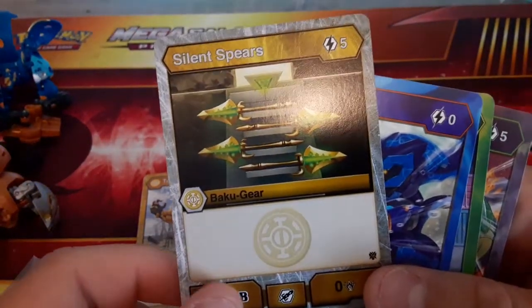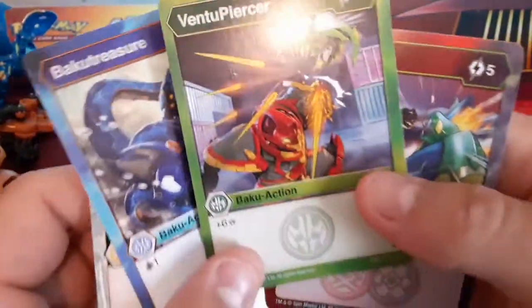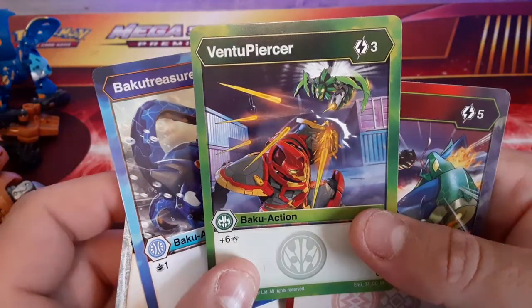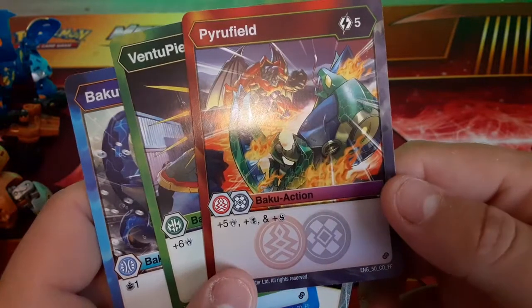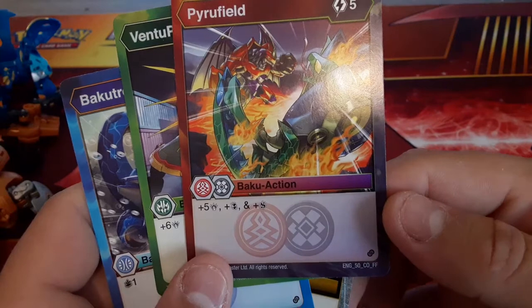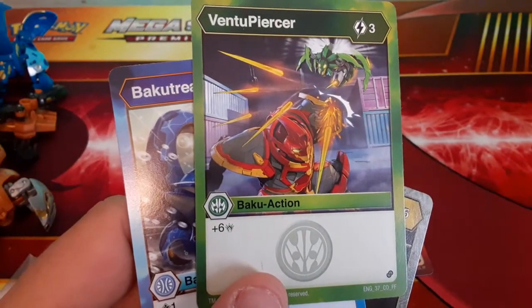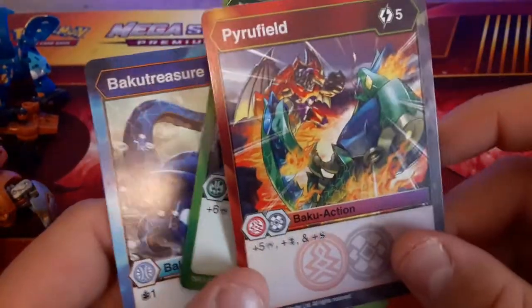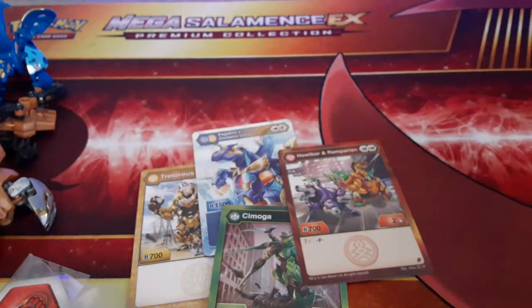Ability cards: Silent Spears, Baku Treasure, Ventu Piercer - that might be a misprint actually. And then the fusion card is Pyro Field, five charge, 500 attack. There's also what looks like Double Helix or something and Shadow Strike - that's for both. I'm going to look into the Ventu Piercer because if it's a misprint that'd be cool. Cards to the side.